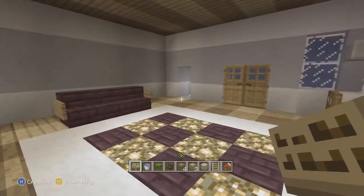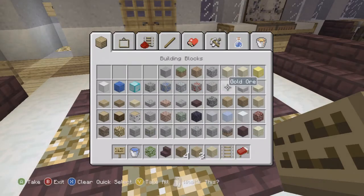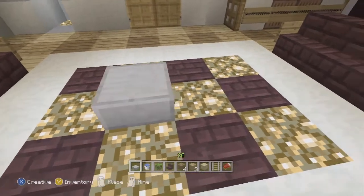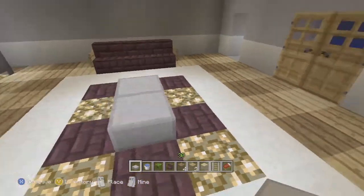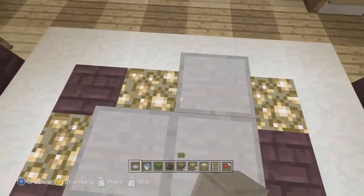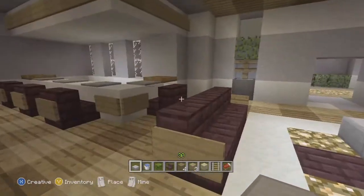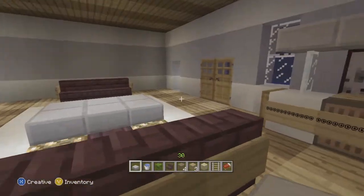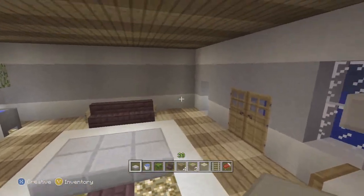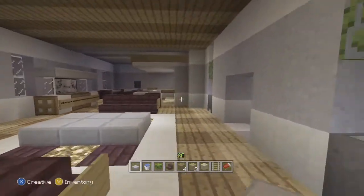It's kind of dark in here so we'll add some light by putting windows on the left wall. In the middle we're adding a nice coffee table. I like stone slabs for the table since we used them a lot in this build — it ties together nicely. That's the living area — nothing too fancy, nothing too crazy to take your eye away from the house.